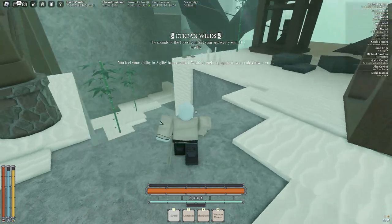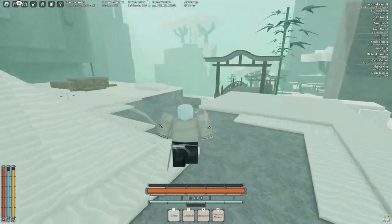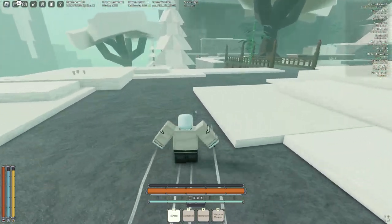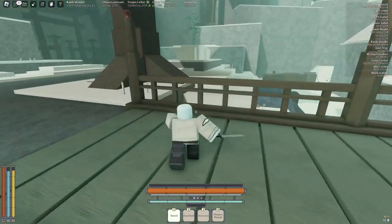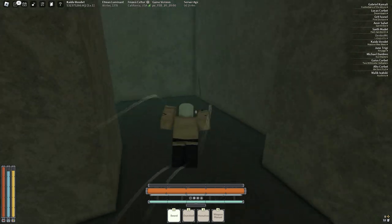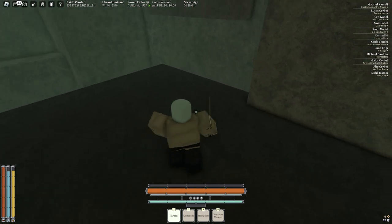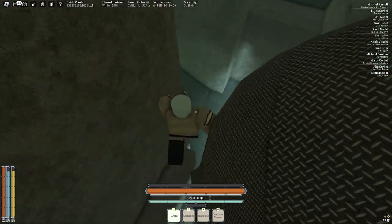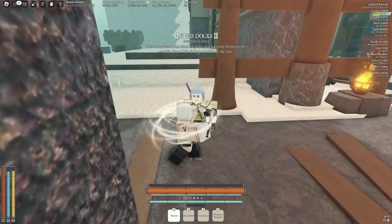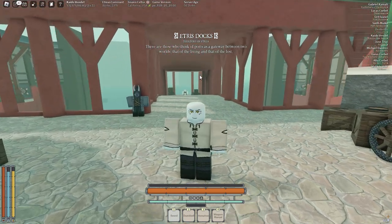We're going to cross this bridge and follow the path down as if going to the docks, to the island where we can fight enemies. On your way, you may see some higher level players, so just be careful — they could attack you and kill you. We're going to go down through this cave, which can get a little confusing because it's a pretty long path. I like to jump down under the pipe, which negates any fall damage, since you do take lots of fall damage in this game. Don't hit the guards — they will hate you. Now we're at the Etrus docks.